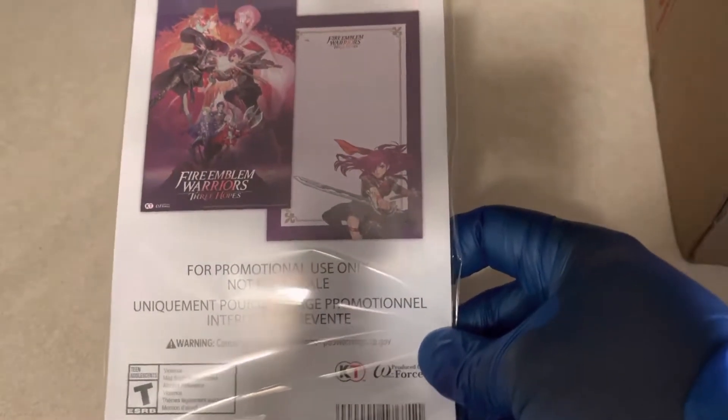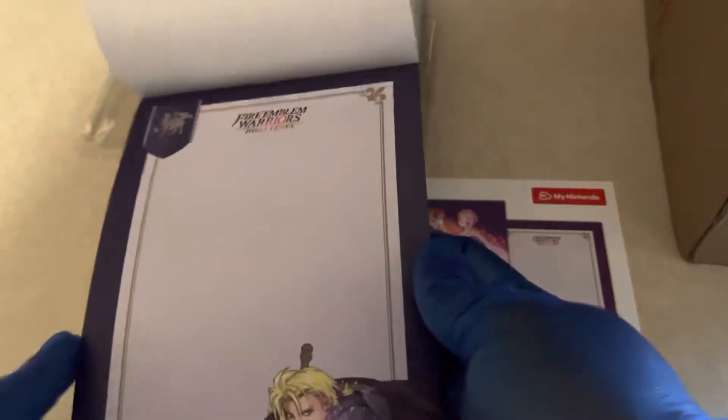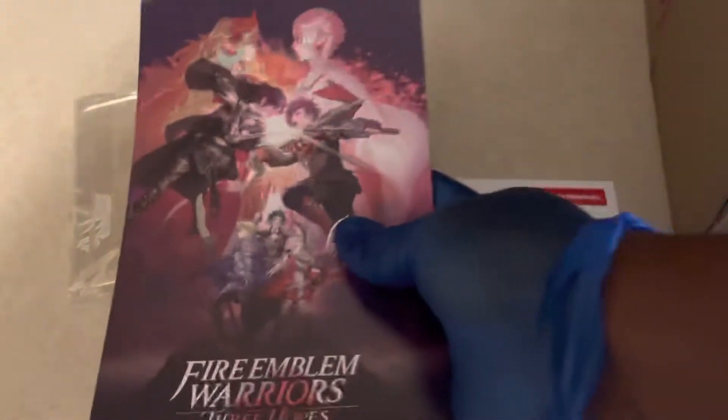Next thing up is the Fire Emblem Warriors: Three Hopes memo pad, which should be pretty similar to the Age of Calamity memo pad. I don't know why a lot of these Koei Tecmo Warriors games get memo pads. It's nice to get rewards though — unlike Xenoblade, which is kind of disappointing. It has the different characters cycling through. I think this was around 400 to 600 points, which is usually what these rewards go for.